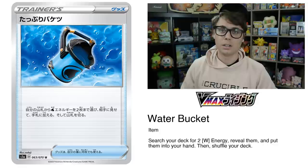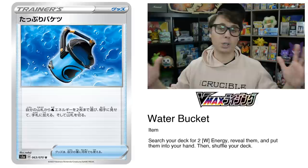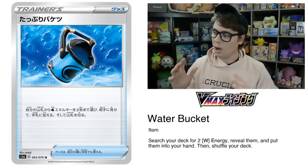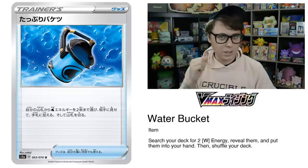There are a lot of really powerful trainer cards out of VMAX Rising. Water Bucket reads: search your deck for two water energy, reveal them, and put them into your hand, then shuffle your deck. In the grand scheme of things it's simply a worse Professor's Letter, but in standard format where we have no such search option — Viridian Forest being the closest thing — Water Bucket is a welcome addition to the struggling Frostmoth archetype. Frostmoth was a hyped card out of Sword and Shield base set with powerful attackers, but its list hasn't been cracked yet and it hasn't kept up with speedier threats like Zacian V or Welder decks.